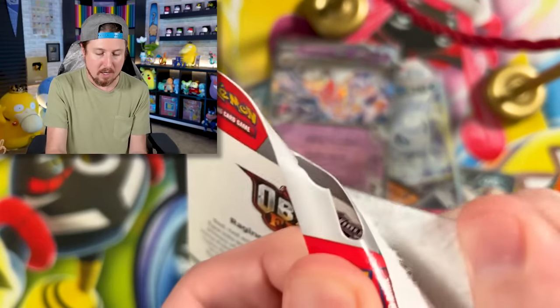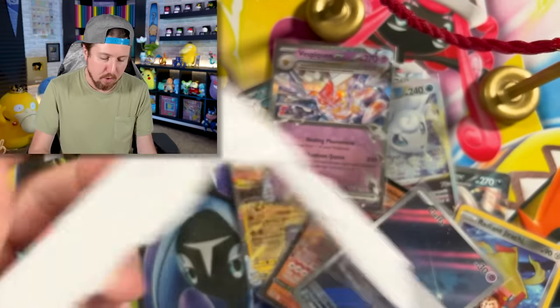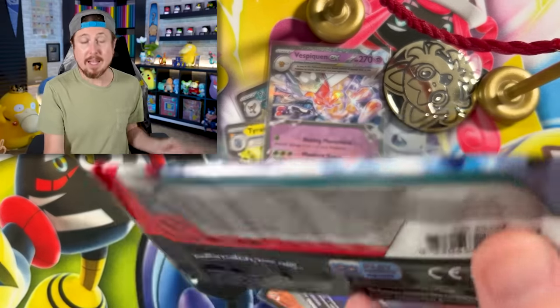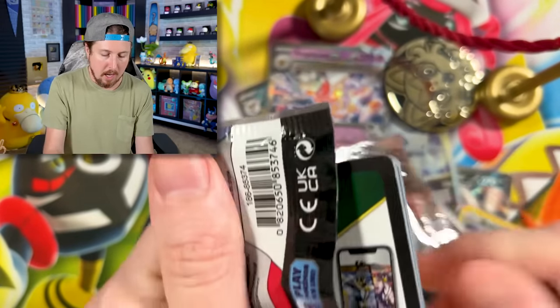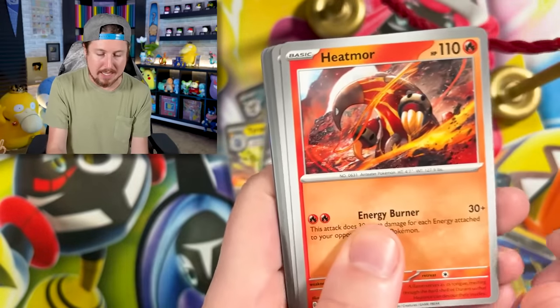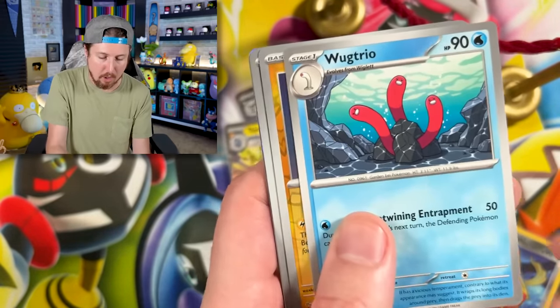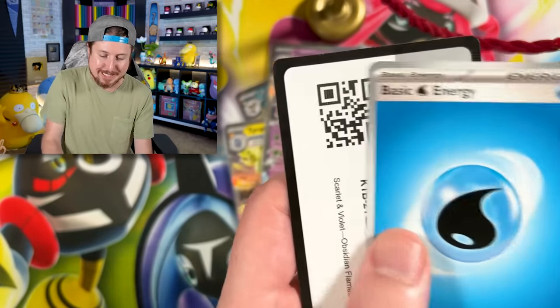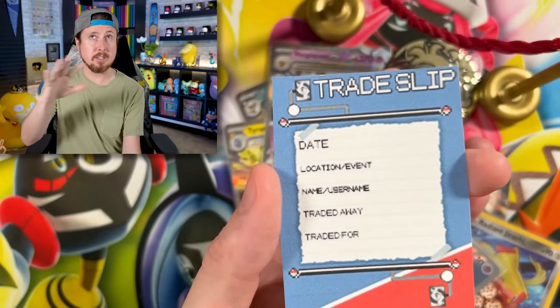Going into the Pawmi check lane blister — there are only two different ones right now, so if you are looking to complete your promo binder, you'll want both. Going into the next one — we got Heatmor. We got a Tuxedo going into Slizzle Wugtrio, and a Scizor energy for the rare. Also, since I was talking about my trade binder — this is something I announced on the channel about three or four weeks ago.